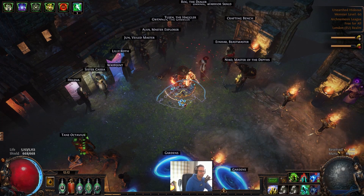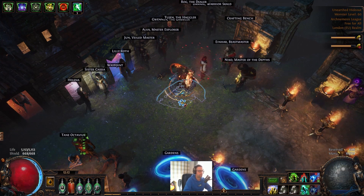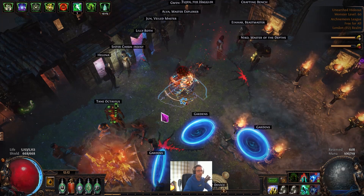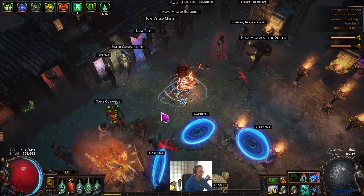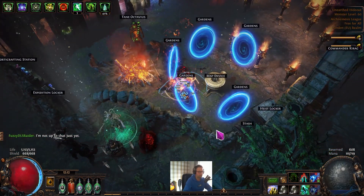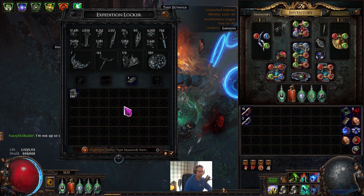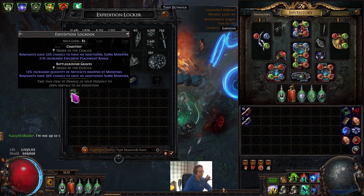Welcome back to Fuzzy Dutzy Gaming and episode 3 of Hunting for a Mageblood. In the last few days I've completed a lot more Gwenon logbooks and a couple of Tujan logbooks. Regarding actual logbook drops, I've been quite unlucky because a few dropped magic and corrupted so I've had to run them as they were, and another two dropped with only Rog so I haven't even run them - the last one's just sitting in my inventory.